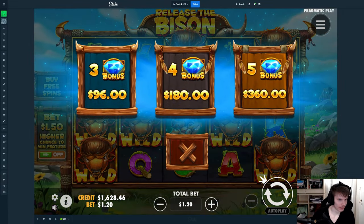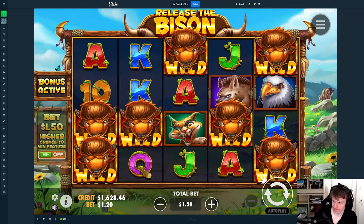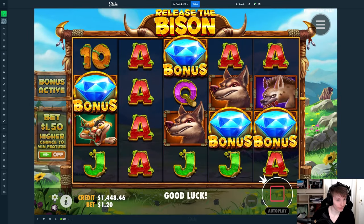Now let's do this one for $118 — that gets us four. I don't really know the difference but I'm assuming it's bigger spins and multipliers.